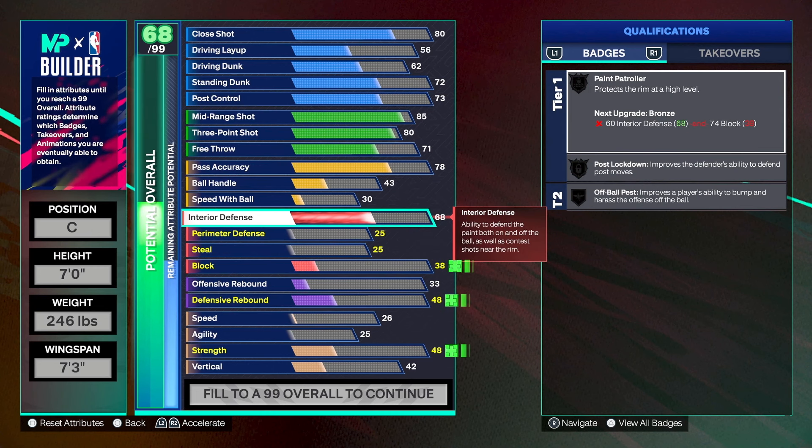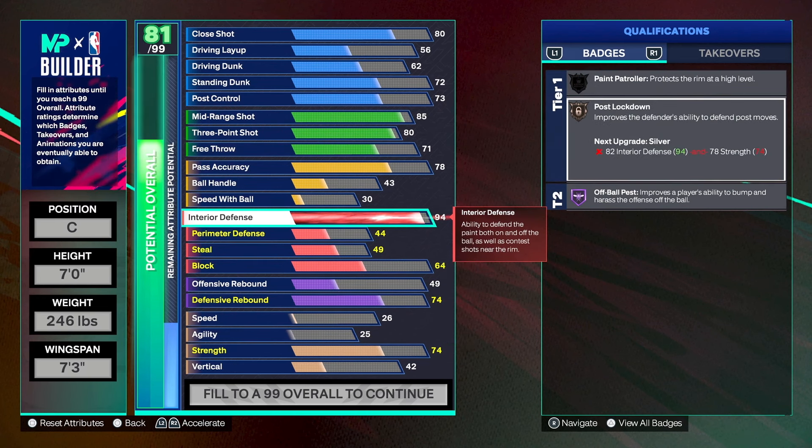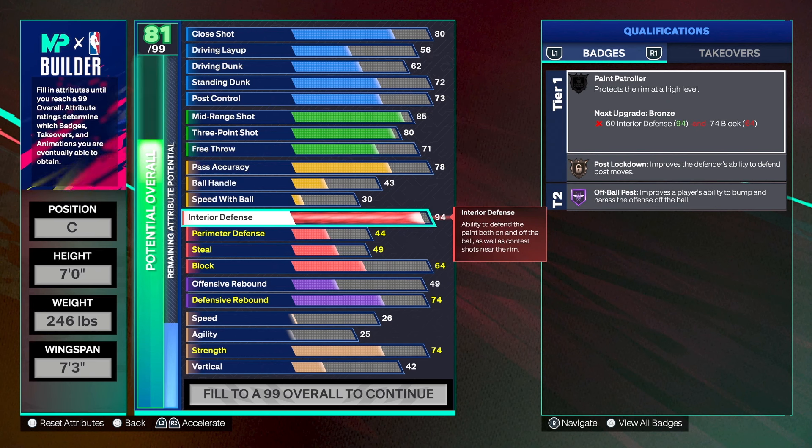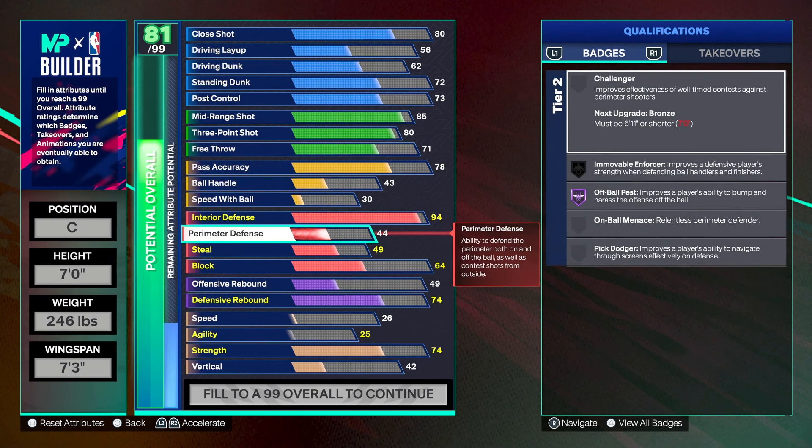Interior defense is going to be a 94. The reason I went so high is for one badge only — post lockdown. We'll still get paint patroller, but post lockdown is what's going to stop all the cheese so nobody can bully us as a post scorer. Perimeter defense going with a 46, steal going with a 51.